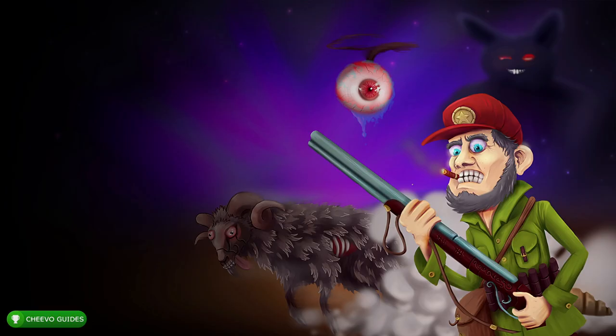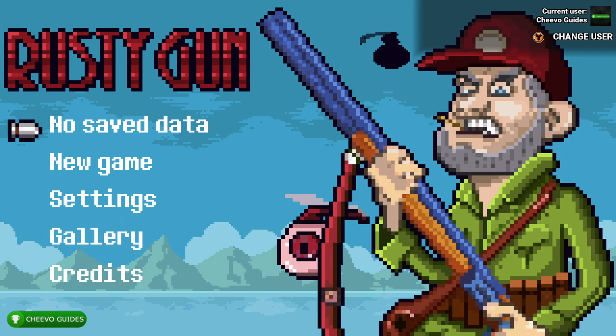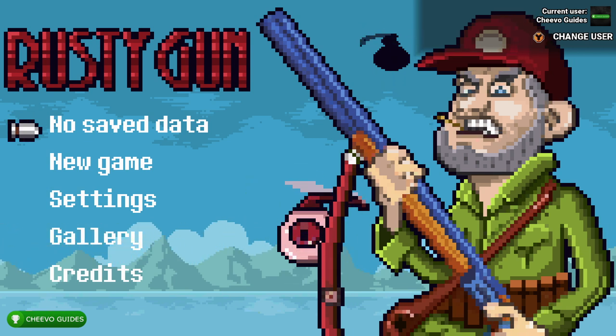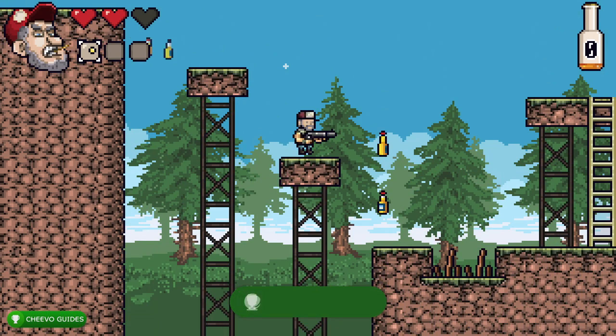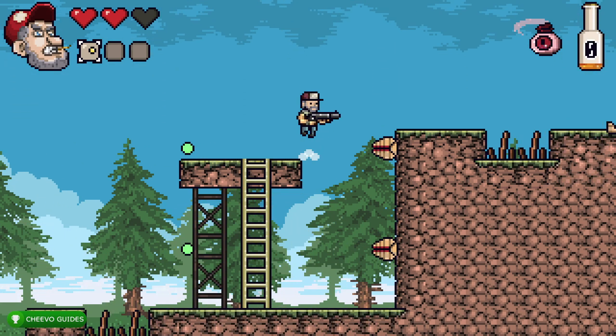What's up guys, this is back here again with another achievement guide. Today we're going to be focusing on Rusty Gun. This game is published by Victory Road and developed by Huge Pixel. This is going to be another easy completion or platinum trophy. The game has 17 levels and if you run through them without dying you could probably beat the game in about 40 minutes, however the average player will take about one to two hours to get the full completion or platinum trophy.